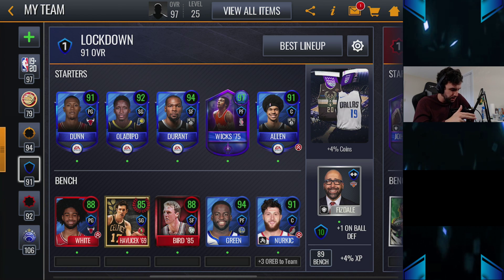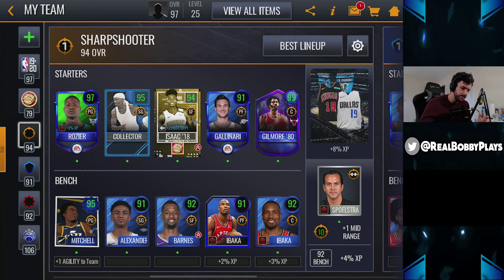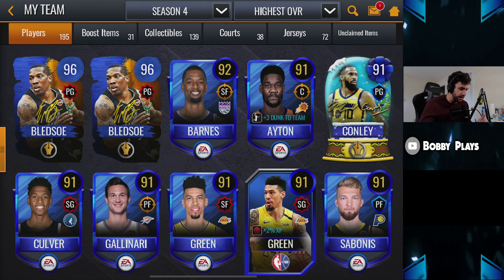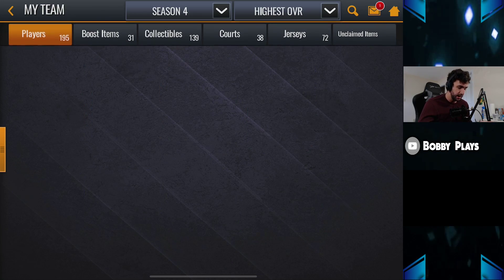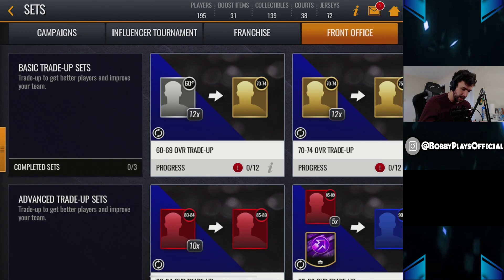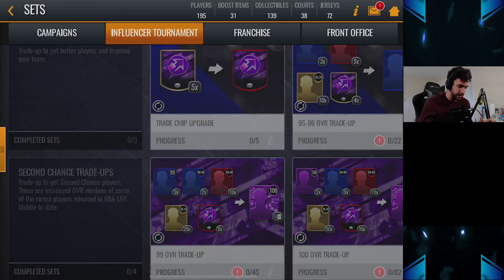Part of me wants to take all the good players out of those lineups and just throw them onto the auction house, but at the same time I don't really know if they'll even sell for anything. We got two Bledsos, which hopefully we can get some coinage back for. That actually went way better than I was expecting, and that was all NBA cash that I got basically for free — so that's pretty lit.